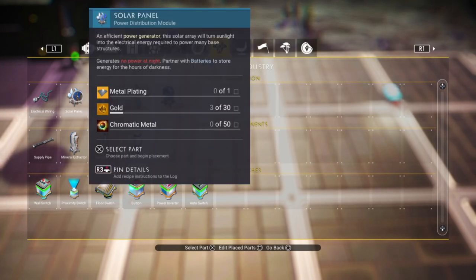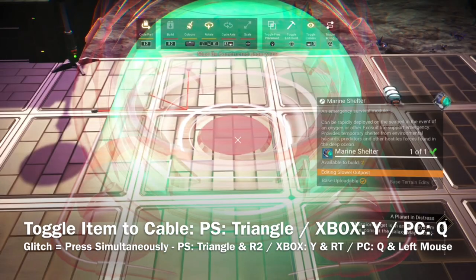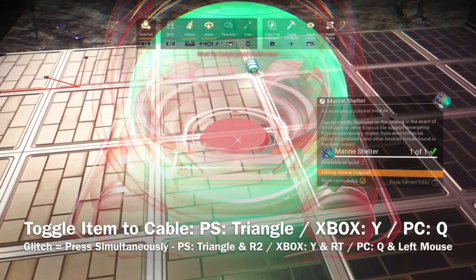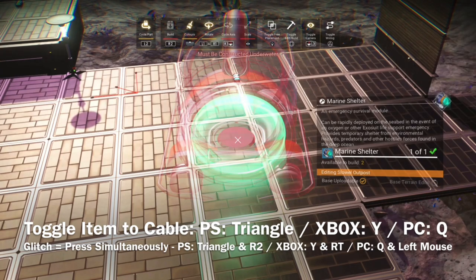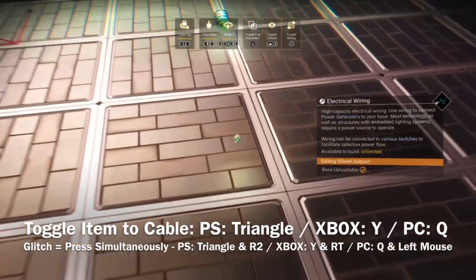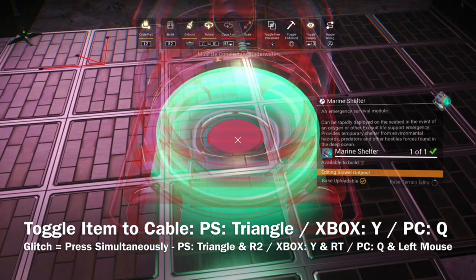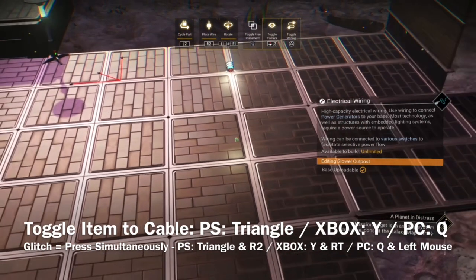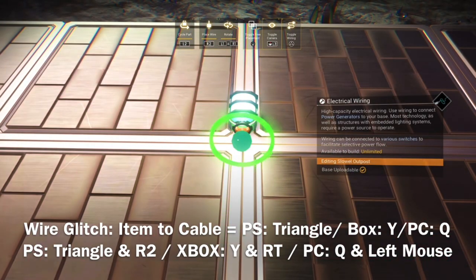You're going to learn how to glitch build with the cables. In your build menu, you'll find many items that turn red because they need to be built underwater, at a certain point, or you don't have the materials. But we can change that. If you toggle Triangle, Y, or Q — depending on where you're playing from — you will switch from the item to the cable, as you can see here. And this is how we start to glitch build. Toggle from the item to the cable and approach the pill light — and it will look like this when it's ready.